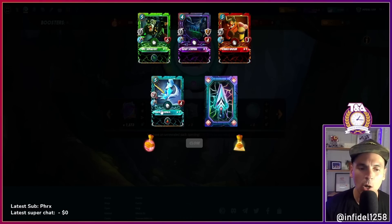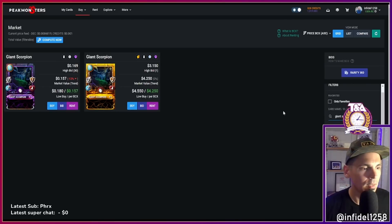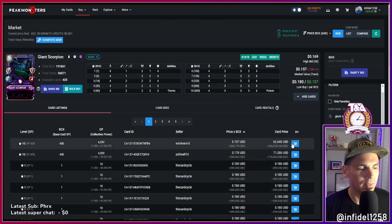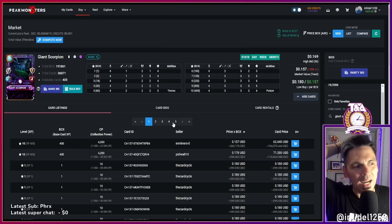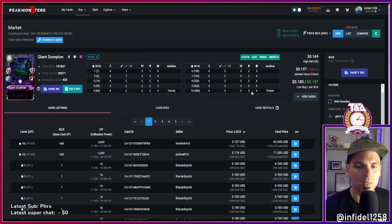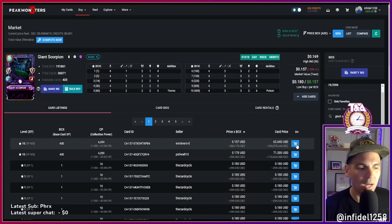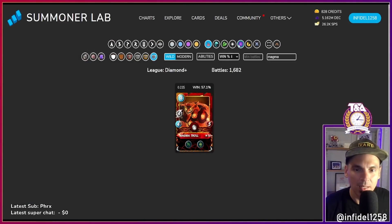Orc Sergeant's really really good. Narwhal again — whatever. Giant Scorpion — in my opinion, whatever. I don't see anybody play the Giant Scorpion ever. 18 cents. The Thorns is nice, Poison's nice — I can see it being really helpful in a super niche Melee from Any Position where you could stick it in the back and take advantage of Thorns and Poison. For 60 bucks it's probably worth it, especially since it's an Untamed card playable in Modern. But I can't remember the last time I played against it.